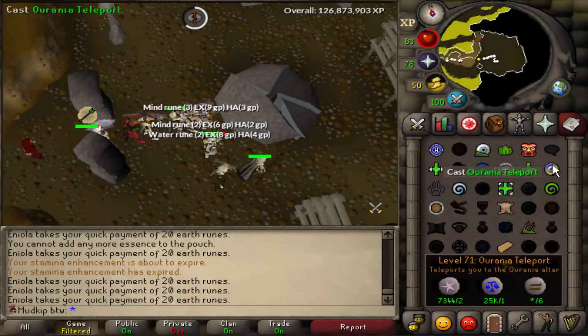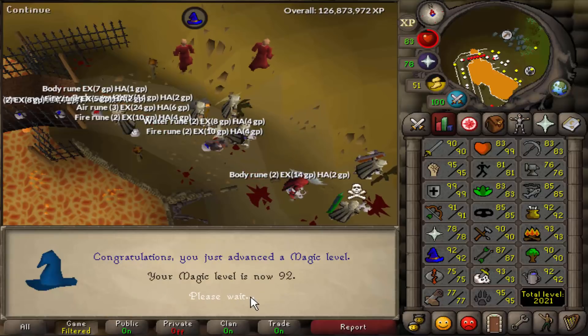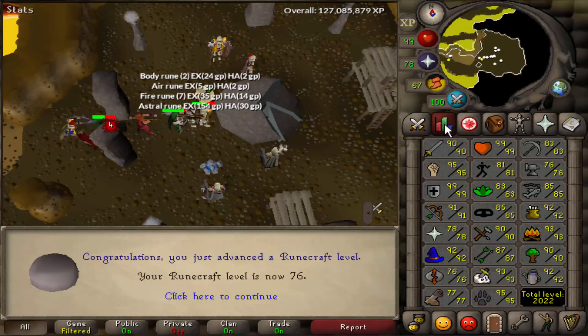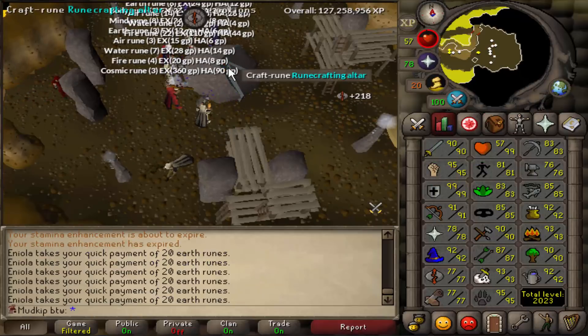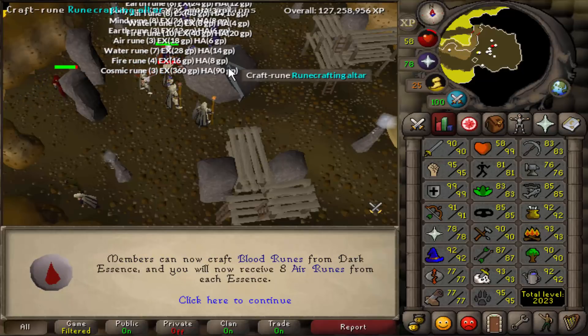Hey, how's it going? Welcome back to another hardcore Iron Man progress video. It's been a while since the last video, but we finished spending a bunch of time training the best skill in the game, runecrafting, to 77, so we'll never have to go back to ZMI or Arania ever again. Now we can just AFK Zaya runecrafting all the way to 99 eventually. Getting 77 runecrafting was definitely one of the more tedious things, but now it's out of the way. Let's get into today's video and I hope you enjoy.